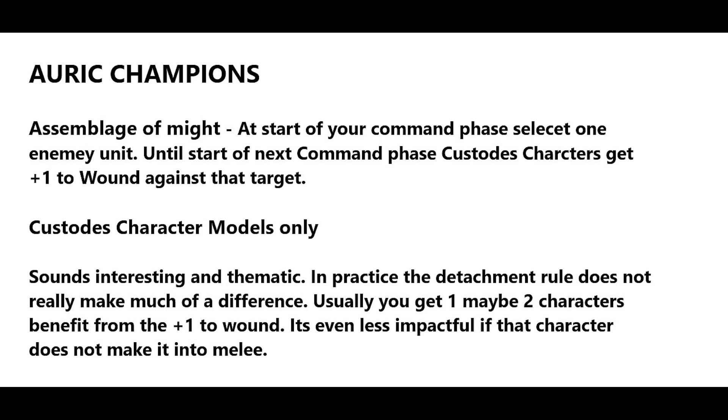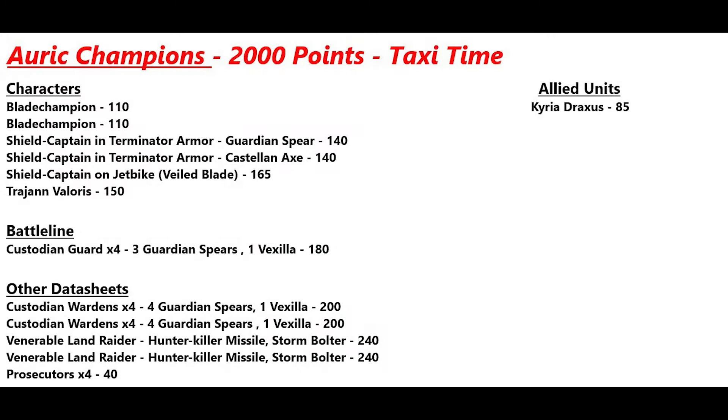The Auric Champions detachment rule is pretty simple: in the command phase you select one enemy unit, and until the next command phase all your character models get plus one to wound against that target in shooting or melee. It sounds thematic but you're usually only getting a couple extra wounds per turn because it's hard to get all these characters attacking one unit. I think this could be a stronger detachment rule — perhaps applying to character units rather than just models.